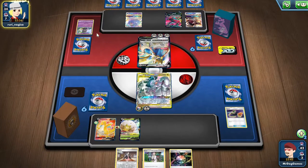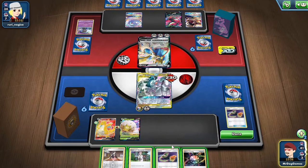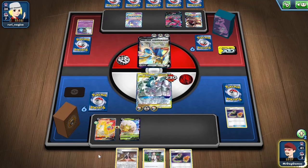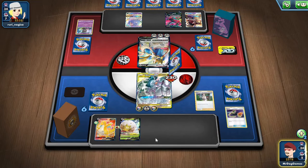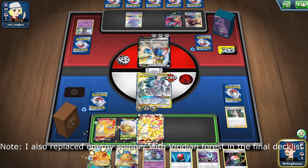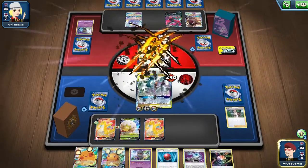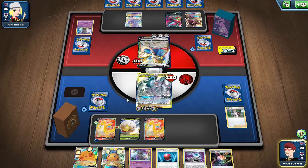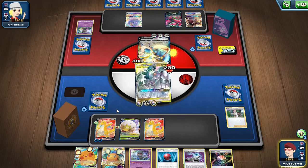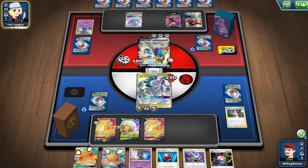They're getting rid of their stadium so I can't use it. It doesn't really matter because I have an energy in my hand. I'm just going to discard the Marnie, and this is probably getting knocked out next turn, so I'll just Professor's Research. I might as well get another Dragonite down. It's a shame we don't have a Boss because I can knock out this Mawile or Oricorio, but I think we'll just attack into this and power up one of our Dragonite Vs. A couple of our Lightning energies are missing. Even if they do get a knockout, we'll just get the knockout right back with our Dragonite V.